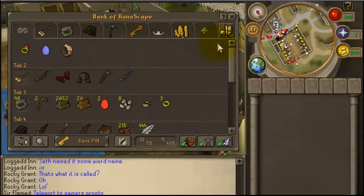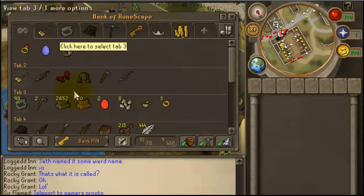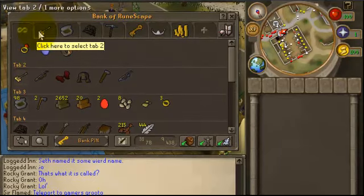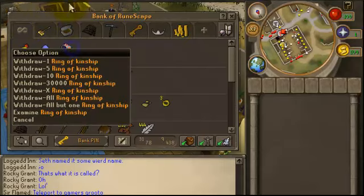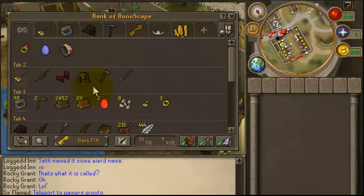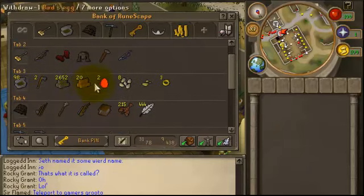Hey YouTube, today I'm here with a bank video on my skillet. It doesn't look too good from here, but it's worked a lot. We got the basic stuff — the ring, the dungeoneering, just like, little outfit stuff.